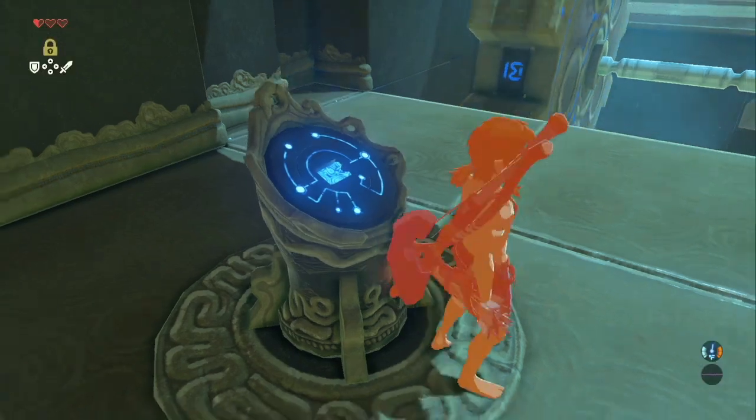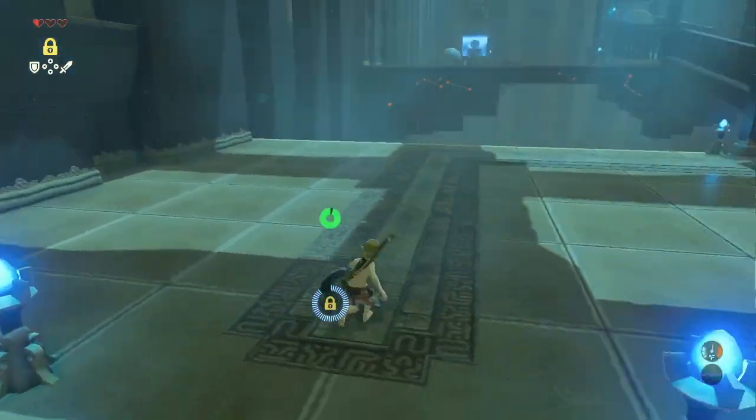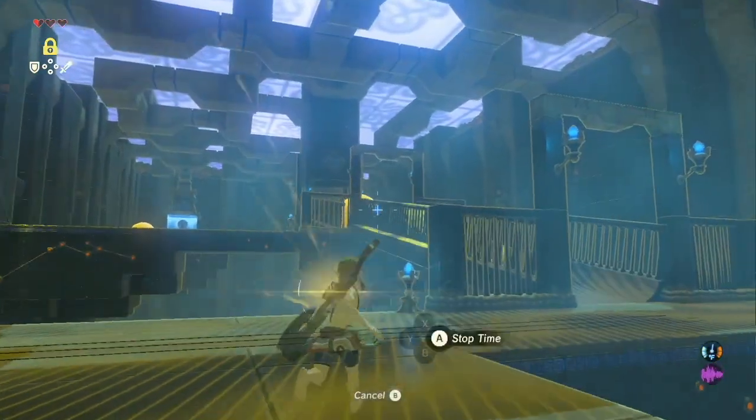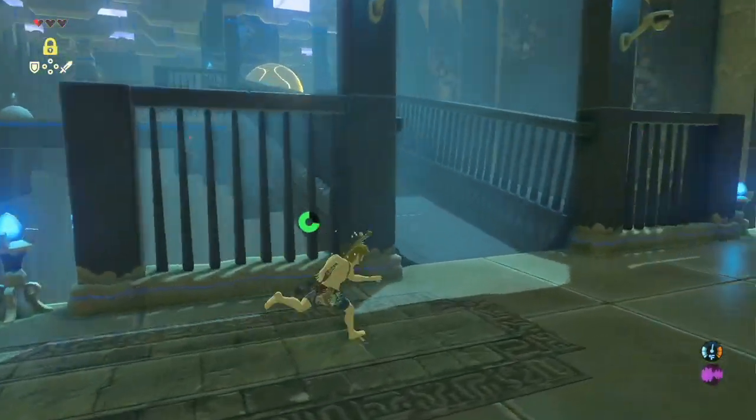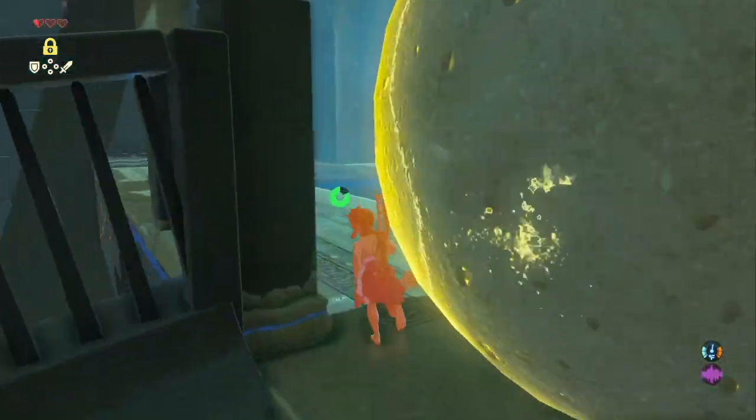As soon as you can, use your rune on the wheel. You want to cancel on the wheel about halfway through the platform so your rune is charged up again to use on the boulder. Even if you miss the boulder, you can just wait for it to pass and you only lose a couple seconds.